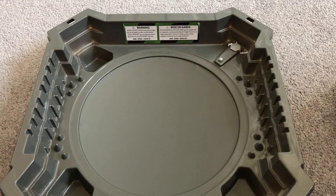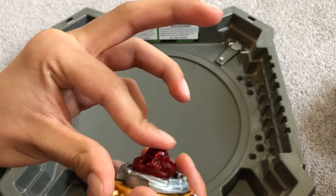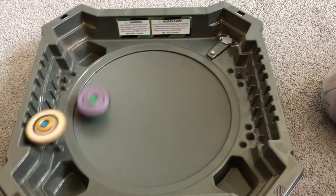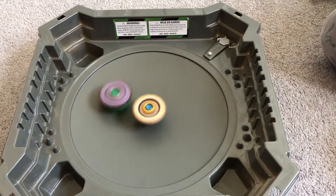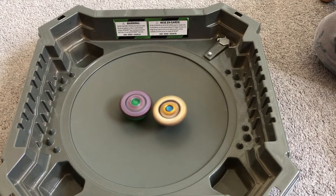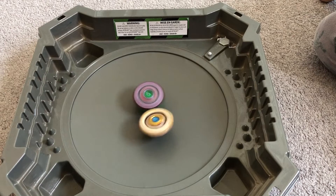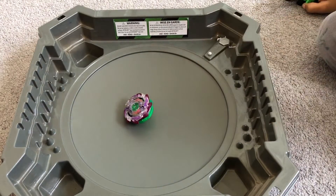Now we'll move on to the next battle — Sprazen will be in clockwise defense mode. 3, 2, 1! Wybron looks like it's going around the stadium and Sprazen took over the center finally. And Sprazen is losing stamina again. Wybron wins — so the final score is 5-0 and your winner of this battle is Wybron W3.